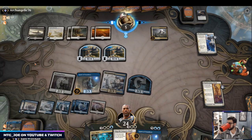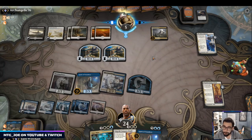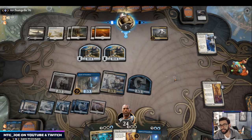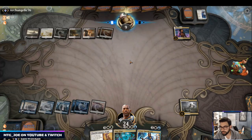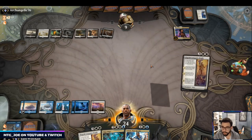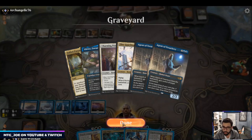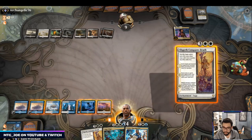This matchup — Doom Foretold, especially the Black-White version, has a much harder time against counterspells. They went Kaya's Wrath, I had to Agent their Doom Foretold, then they Kaya's Wrathed my Agent of Treachery — so that gets the Doom off at least. I have a couple Conqueror's Deaths here. I'm a mana short so I'll Conqueror's Death to get back Agent, take this off the battlefield — I think we just do that this turn.